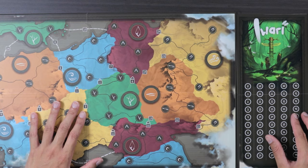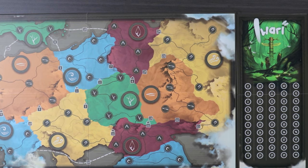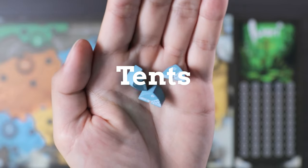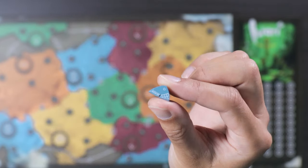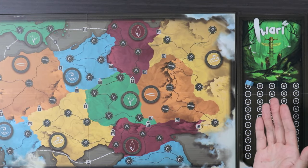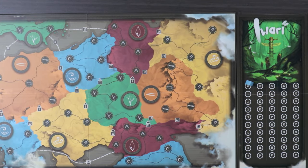Every player is going to go ahead and pick a tribe or a color, then take all of the corresponding totems along with all of the associated tents as well. You're going to take one of those tents and place it at the very top of the scoring track, which is on the zero marker.